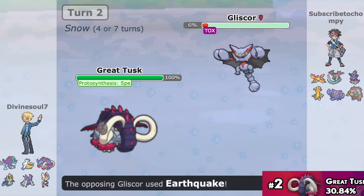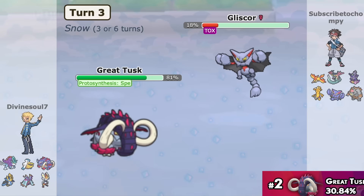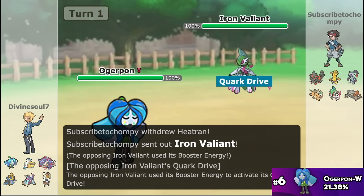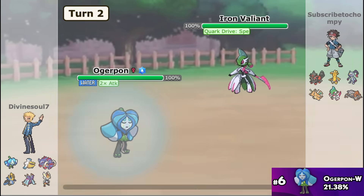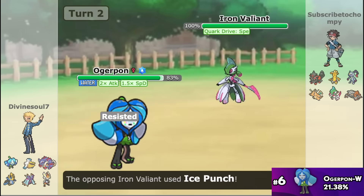Tusk has adapted to Gliscor by becoming more offensive with Ice Spinner. However, Gliscor is just Gliscor, and I won't be surprised if next month Tusk drops down a bit further in usage. Ogerpon's high usage at number 6 is at no one's surprise — it's been pretty good both offensively and defensively, and honestly it doesn't have any attack-boosting ability.